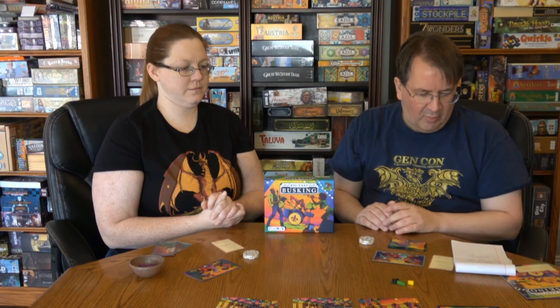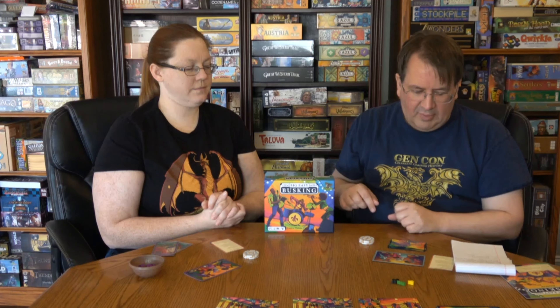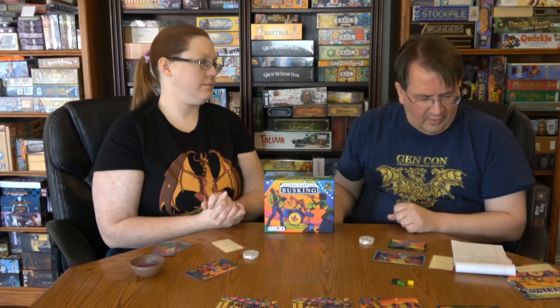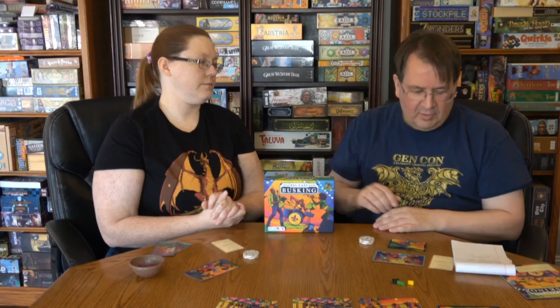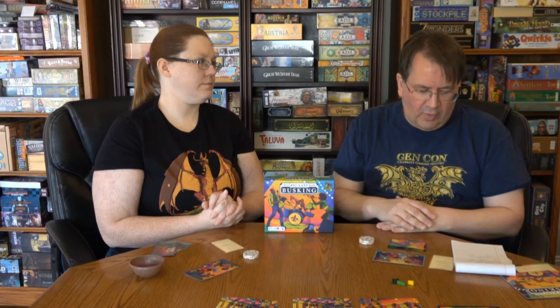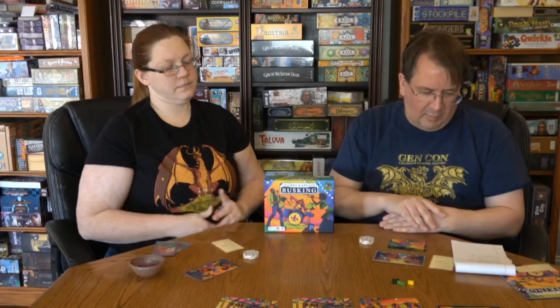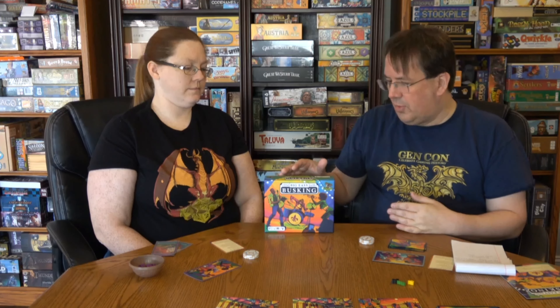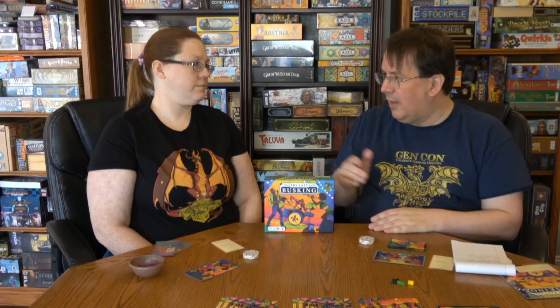This is the deluxe version, which we'll go into in a minute. The retail versions are available — I'm finding it at Noble Games for $20.95, on eBay for $19.99 with free shipping, which was actually the best price. BoardGame Bliss has it for $21.79. Amazon has the deluxe bits add-on for $9 with Prime shipping, so you can buy the base game and add the bits to make it deluxe. The base game on Amazon is $24.10, and direct from Weird Giraffe is $25 for the base game.